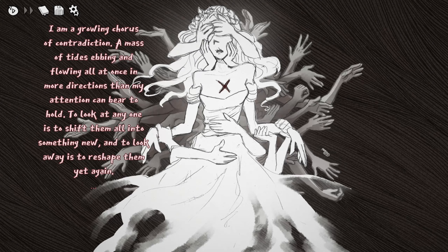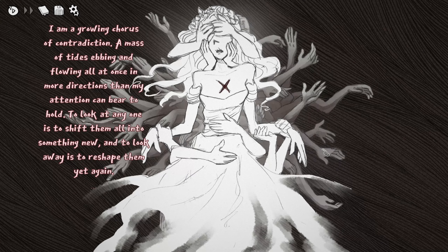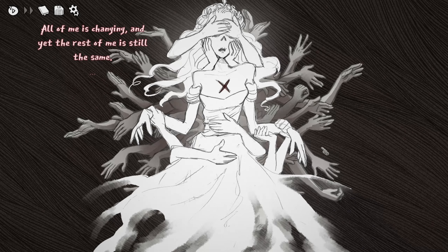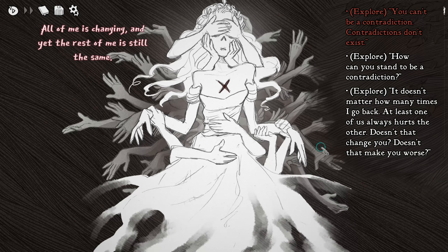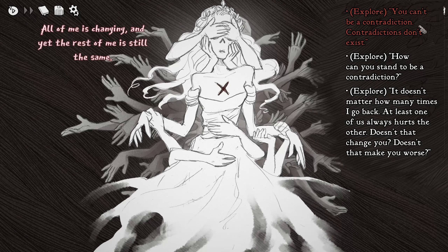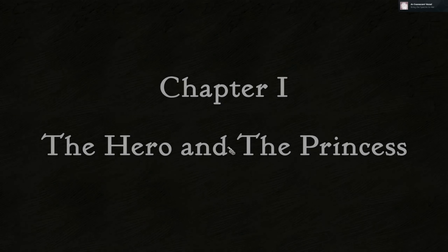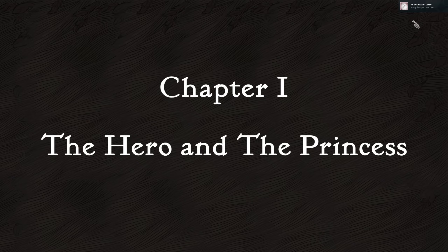Proceed to the cabin again. She's going to look a little different this time because she's with the ghost. 'A mass of tides ebbing and flowing all at once in more directions than my attention can bear to hold — to look at any one is to shift them all into something new, and to look away is to reshape them yet again. All of me is changing and yet the rest of me is still the same.' Everything goes dark and you die. We can start it again — bring the Spectre to her.